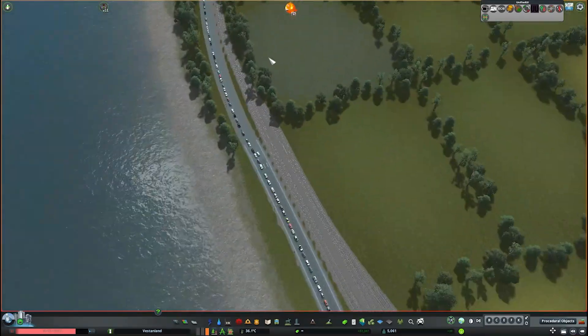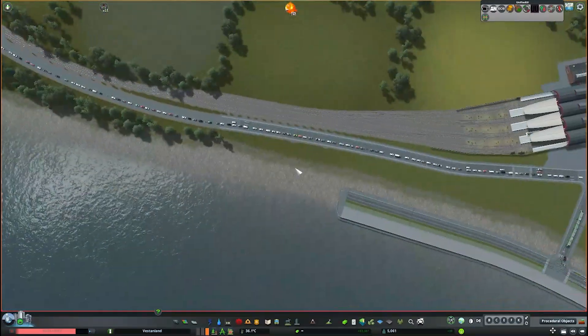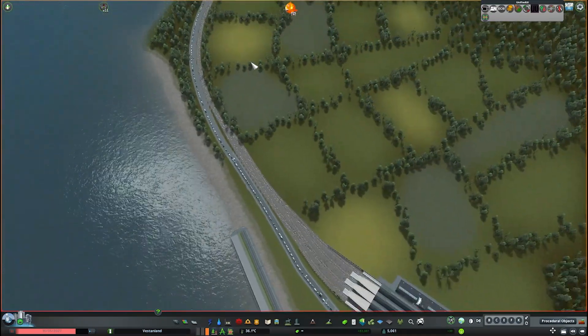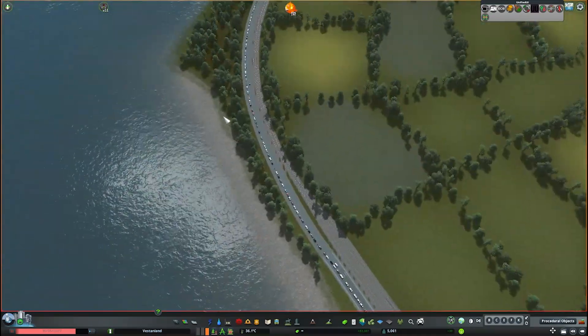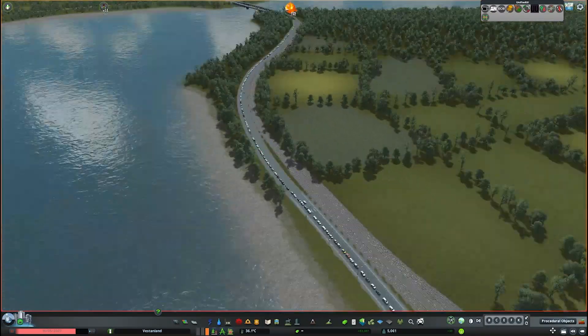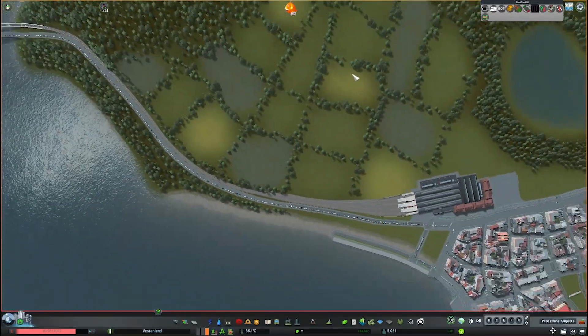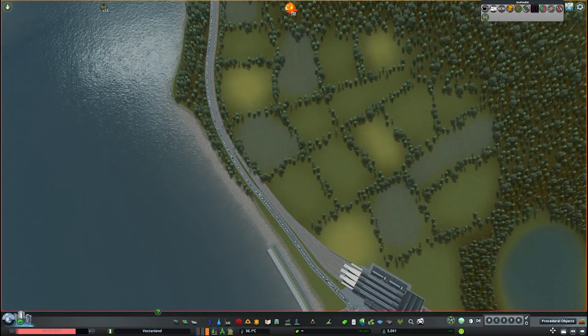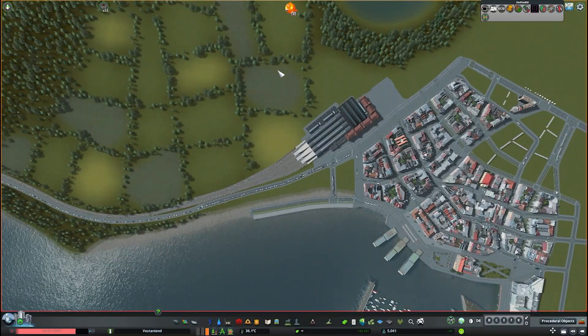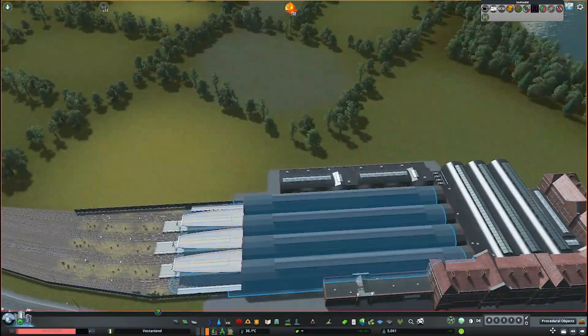As I was doing that, I figured I needed a better plan to organize the road network coming in, so I built a road underpass in this area, going under the railroad tracks and following some of these farmlands to get a sort of organic layout for the roads going around and surrounding this main train station.